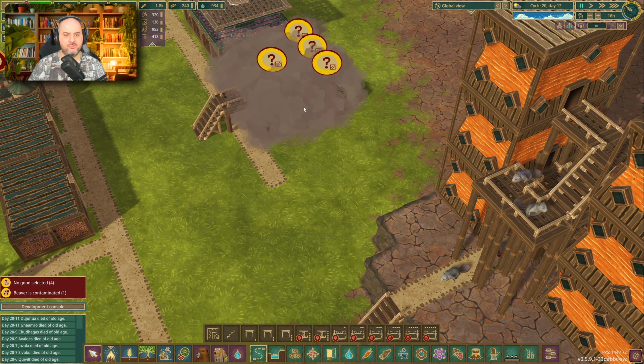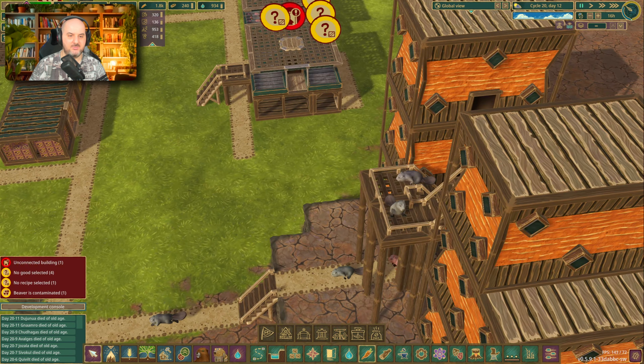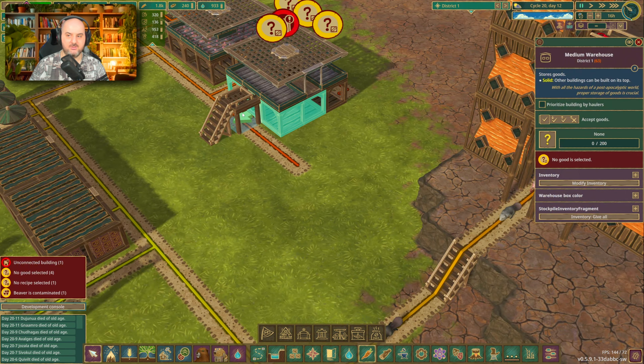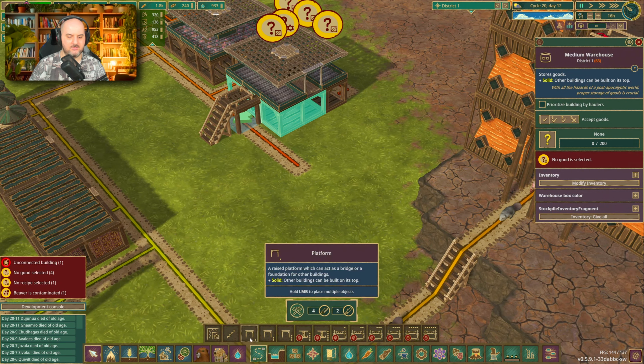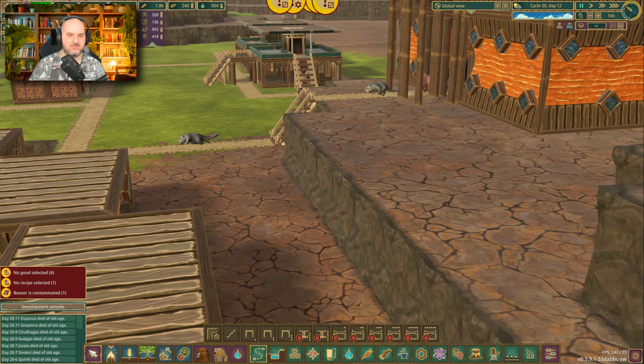There is an option to put the entrance for the garden to the side. Now you see the entrance for the warehouse is right here, and to the garden we can just place stairs. Simple. Efficient. And it all works.